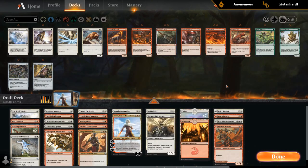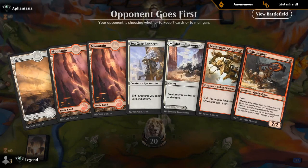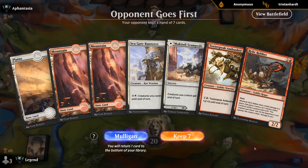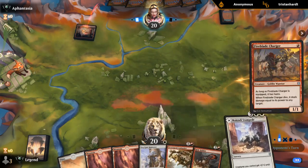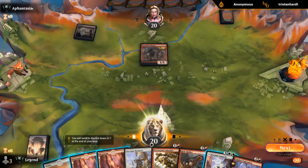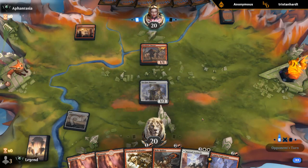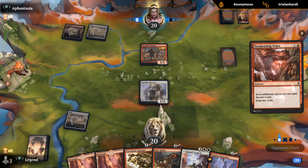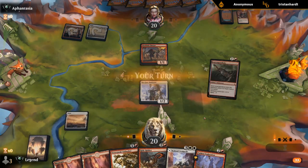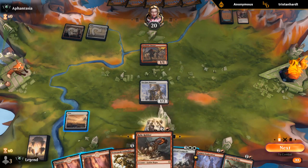We've got a fine opening hand — are we just going to curve one-drop, two-drop, three-drop? I think so. Keep Stampede in hand. Oh no, they've got a Charger that can jump in front of my Relic Robber. Opponent is also on Red-White Warriors.